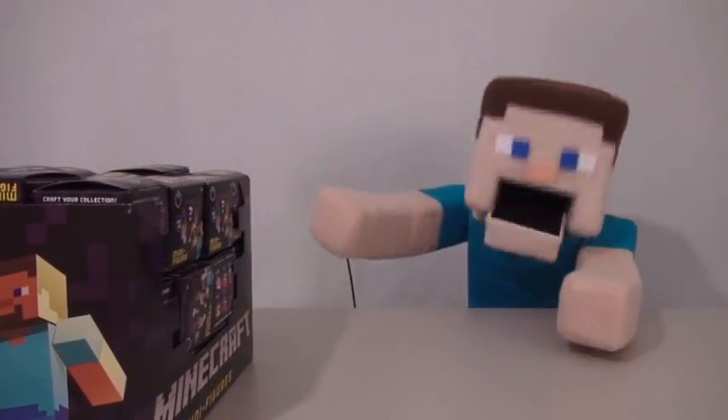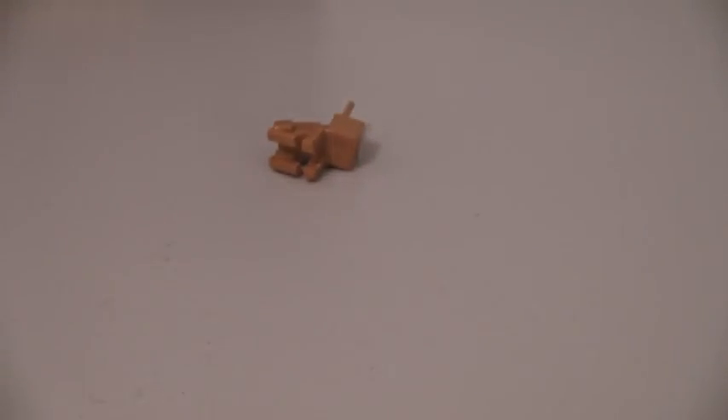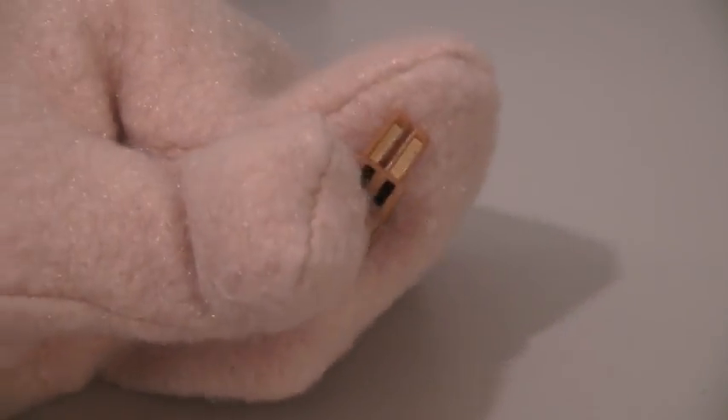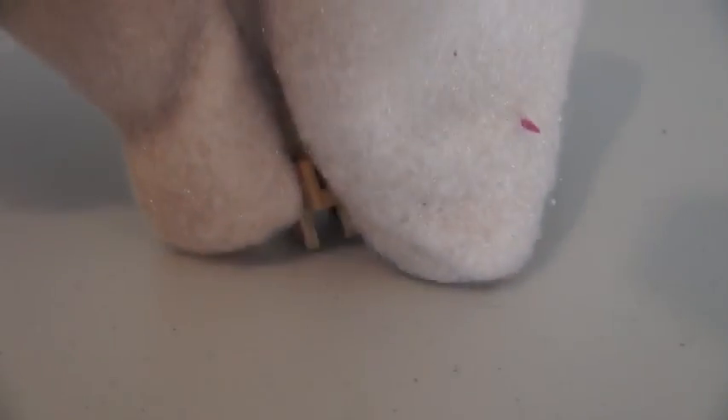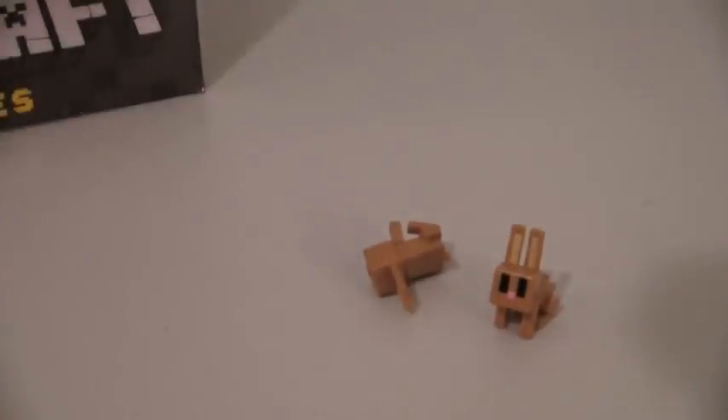Let's open up one of these boxes and see what figure we can get. I wonder if there's any money in these. So the first figure we have is a... a rabbit? Well, I'm not too crazy about this figure. Let's just see what's in this other package. What's this? Another rabbit?